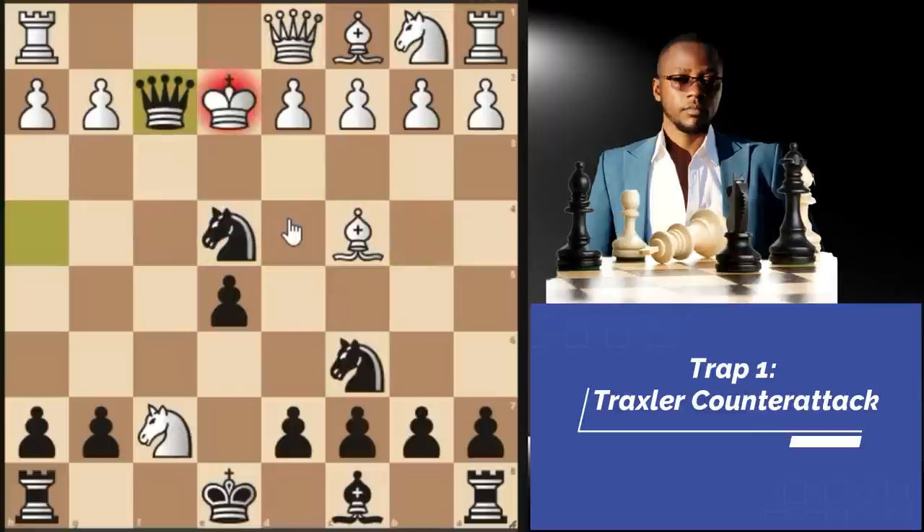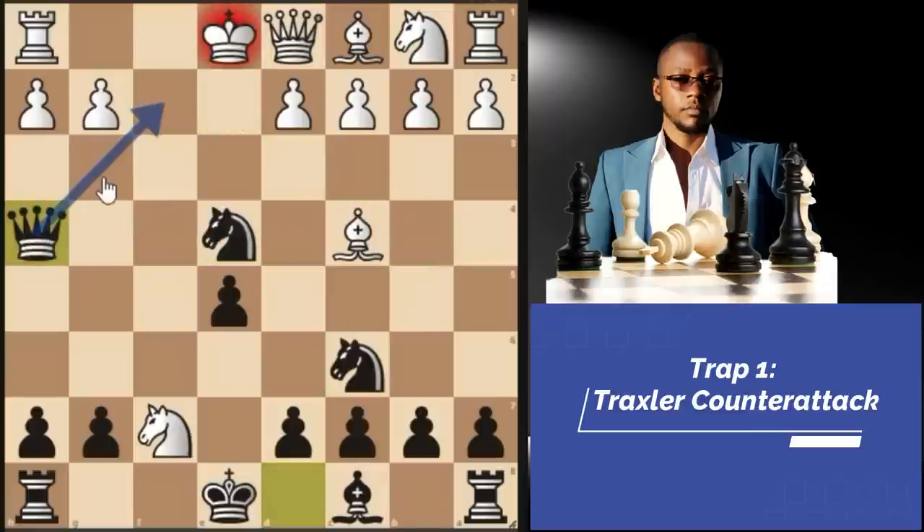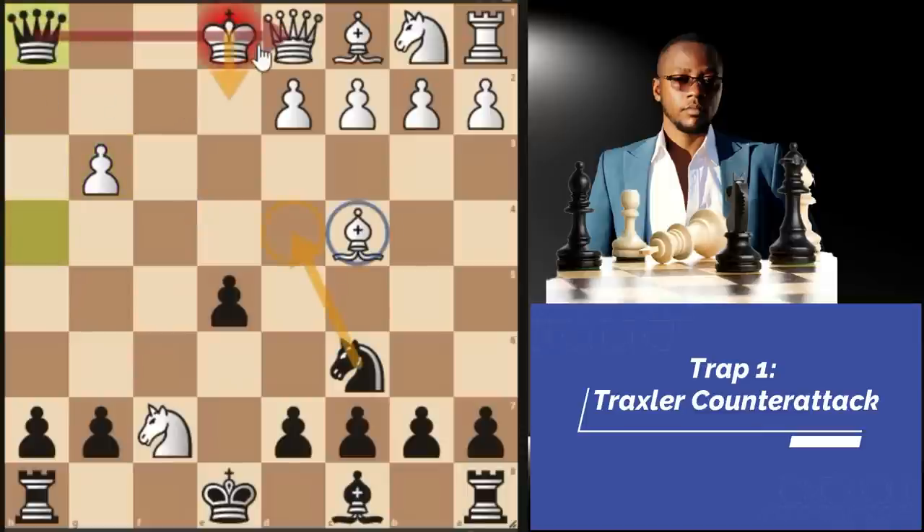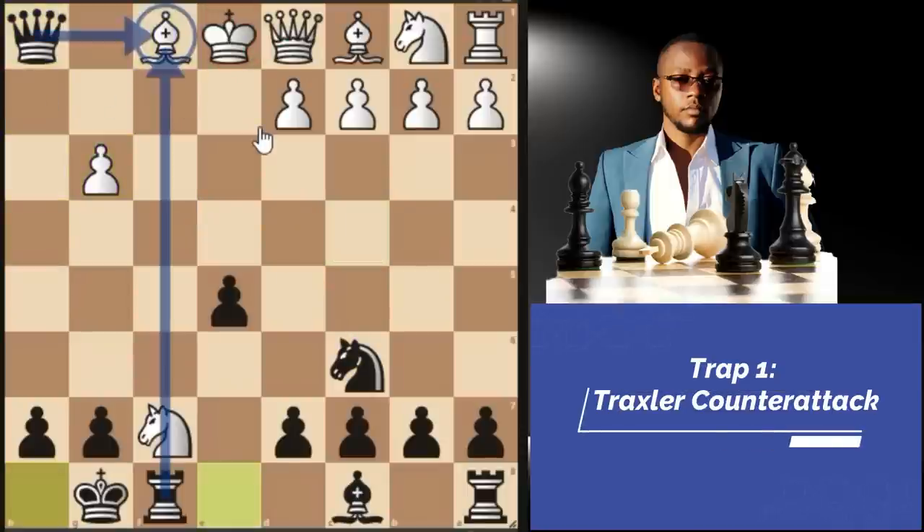So you won't see that. They may play pawn to G3 after queen H5 check. If pawn to G3, we just take the pawn on G3, intending to take the rook with a discovery check. If H takes G3, this is already winning — queen takes H1 check. If bishop F1, which is the top played move, we just castle short. We are pinning the bishop on F1, and this is one way this defense can go.